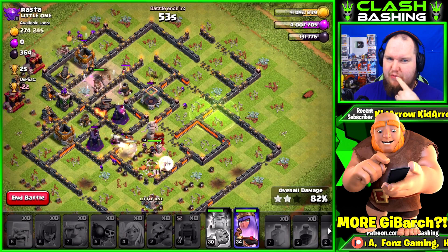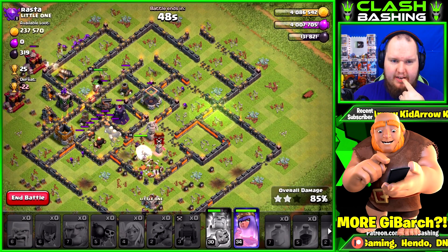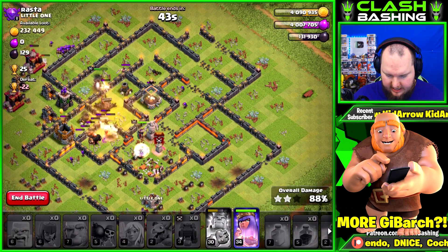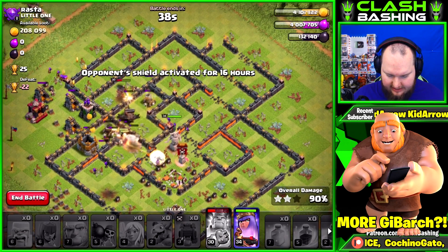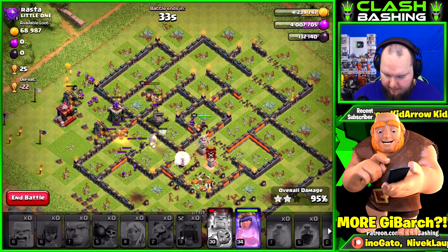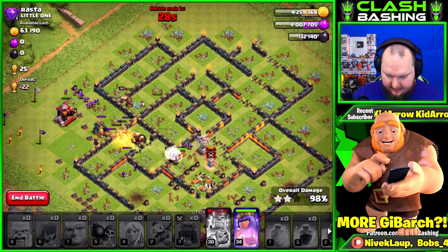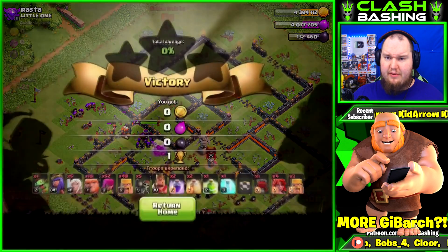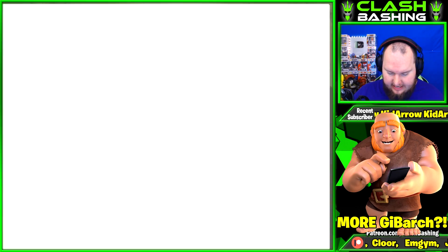I think we got one more raid after this. We're pretty far away from the queen — she needs 150,000 so yeah. Everything's going well — look at this: valkyries tearing things up in there with the giants being healed, archers and barbarians doing great. Hit the queen's ability to finish off that last little bit of gold. Solid, super positive raid right there — we've been tearing it up with the JiBarch!